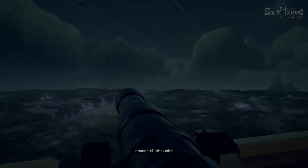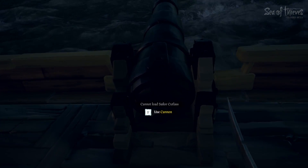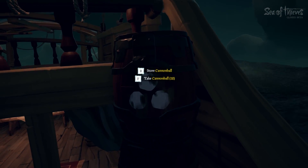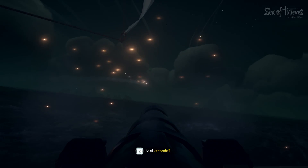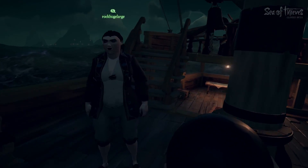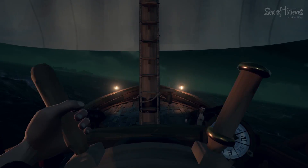Just trying to figure out how we... here are the cannon shots. So you take the cannonballs. R to load cannon. Now the cannon's... cannon's ready to fire. Unloaded this one. Wow, the water effects are crazy.